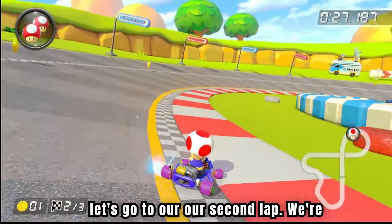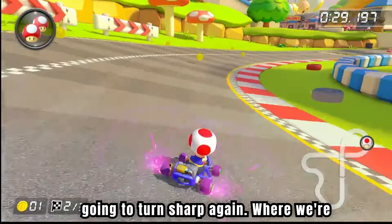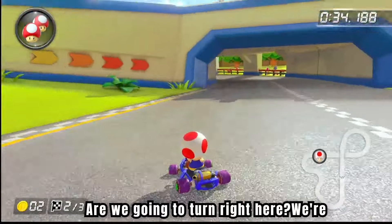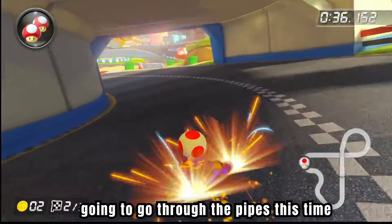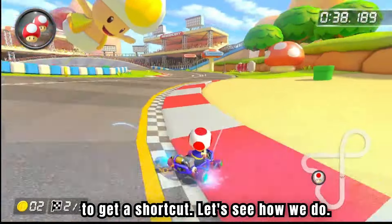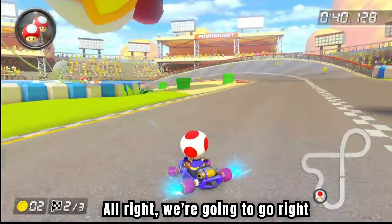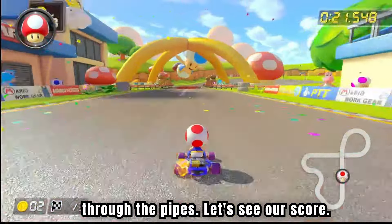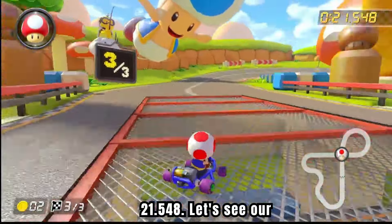Let's go to our second lap. We're going to turn sharp again, where we're going to try to get this boost ramp. Here we go — yeah, we got the boost ramp, guys. We're going to turn right here and go through the pipes this time to get a shortcut. Let's see how we do. Oh, that was beautiful, right through the pipes. Let's see our score — the second lap is 21.548.